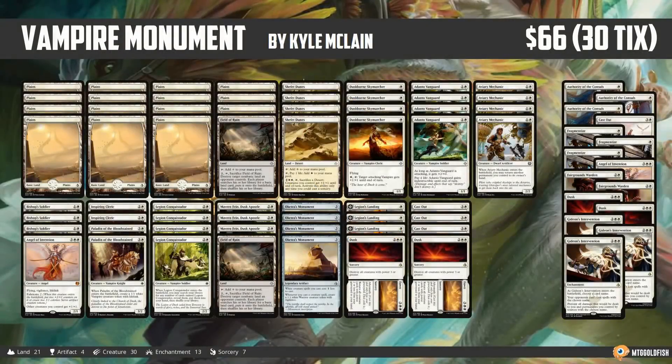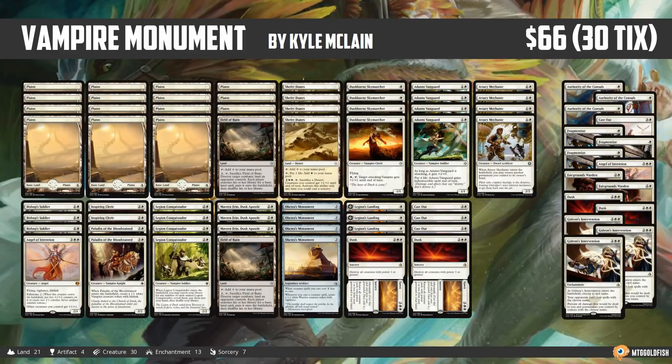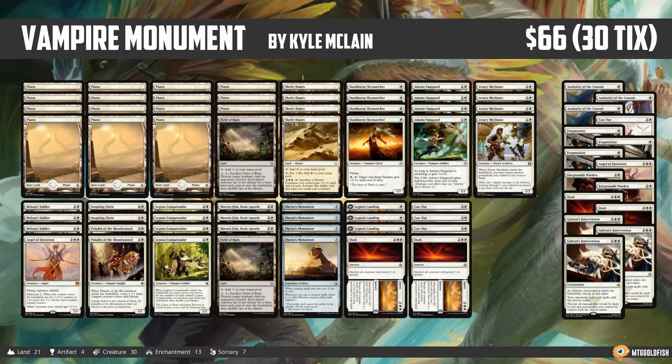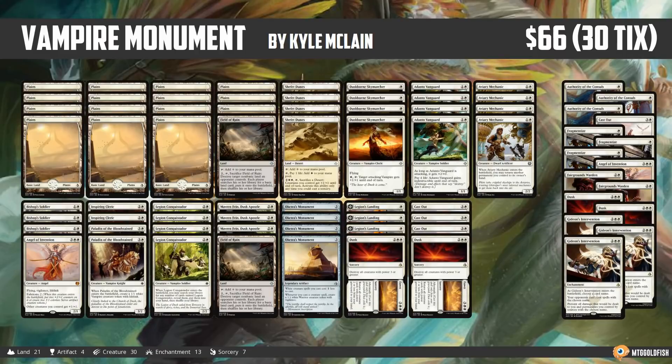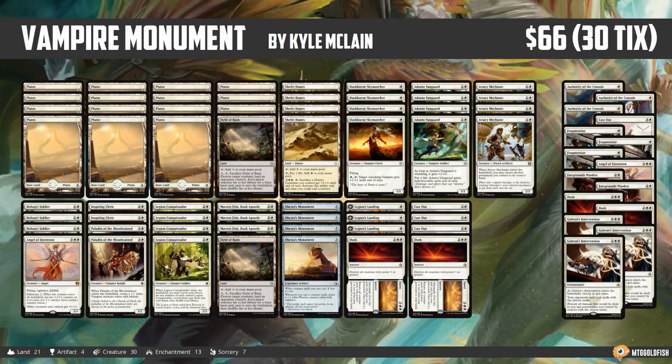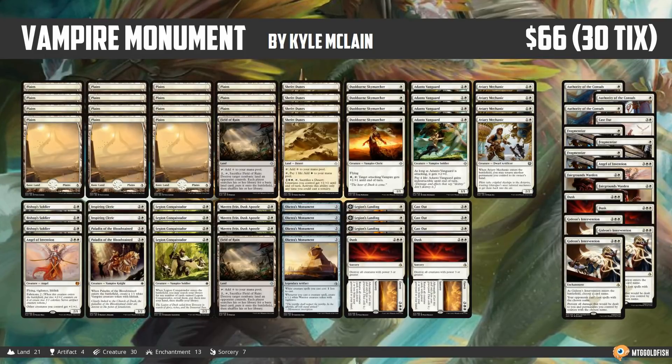Hello everyone, it's Seth, probably better known as Saffron Olive, and it's time for another instant deck tech. Tuesday means it's Type 2 or Standard Tuesday, and today's deck is pretty ridiculous — a weird hybrid of Oketra's Monument and vampire tribal, calling it Vampire Monument. It took Kyle McClain to a top 16 finish at last weekend's SCG Classic.